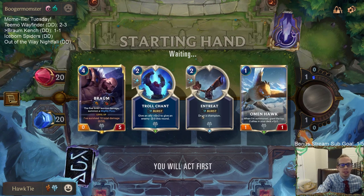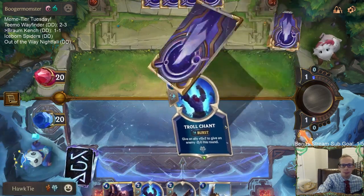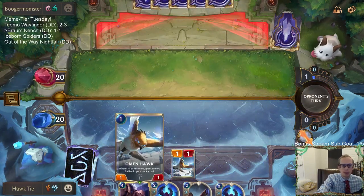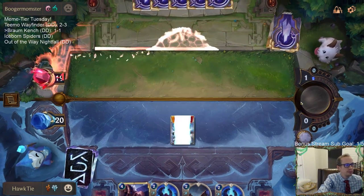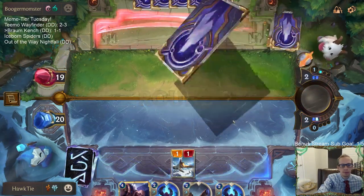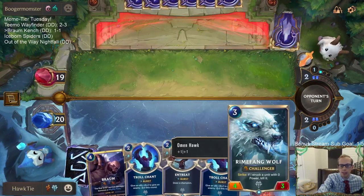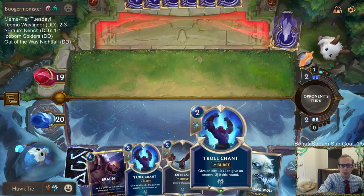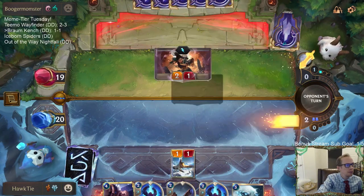We'll keep the Entreat, hopefully it grabs us Tom Kench. Turn one Omenhawk - that's a fun one. Look at that Rime Fang Wolf - you'd have been great to have last game, we would have killed a bunch of stuff. Not playing Entreat yet - going to bank the two spell mana for these Troll Chants.